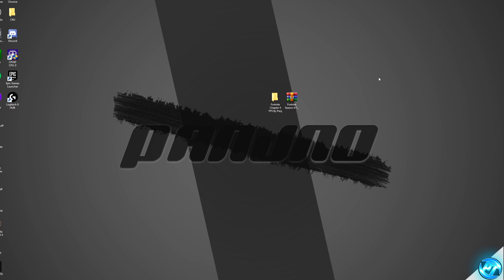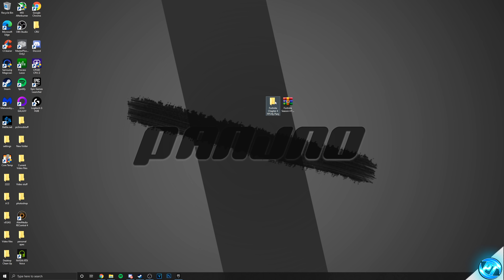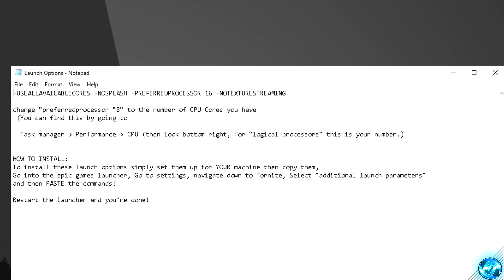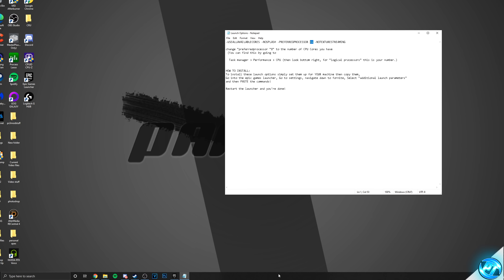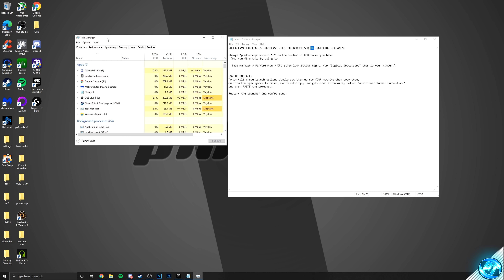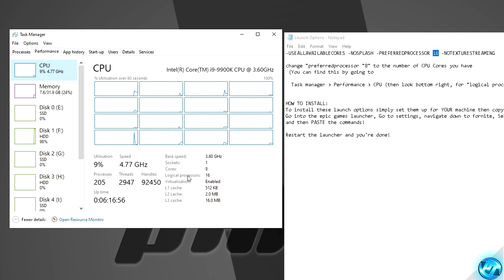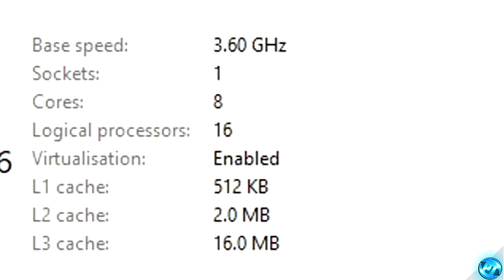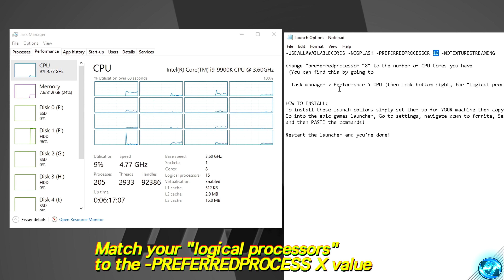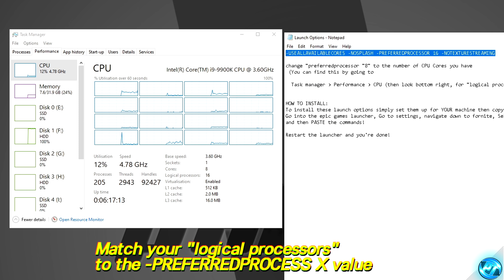We can then install our brand new launch options. Navigate inside the FPS pack once again and go inside the launch options text document. Inside here, you simply need to tweak the settings to match your system specs. To find the number you need, right-click your taskbar and open Task Manager. Go to the Performance tab, then CPU, and look for the number of logical processors your CPU has — for me that's 16. Match that number to the launch options, highlight and copy all the launch options, then exit out.